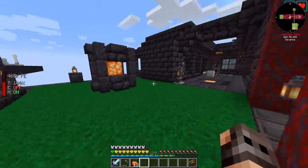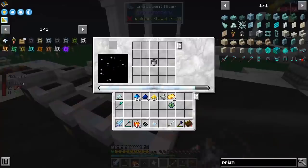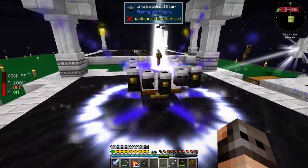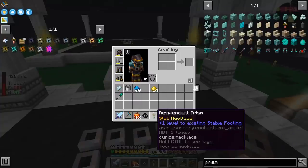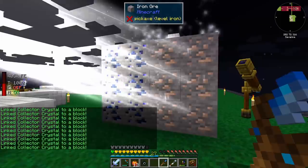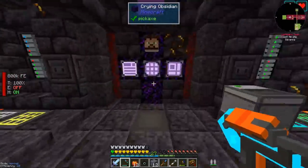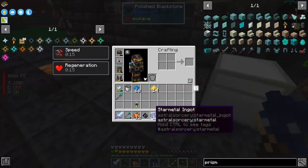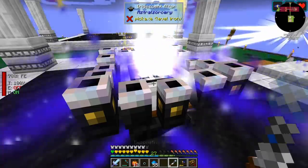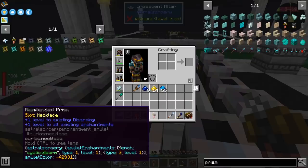So first things first, we need to make our shifting star. There you go, it's ready. I just had to go and pick up an eye of the ender, but I think we have everything in order to make you. This will have random attributes, so we will see what we get. Moment of truth — plus one level to existing stable footing. You're garbage. But we should be able to change the attributes by using this recipe. We need more stardust. I'm making two resonating gems, just in case we have to do it twice. Give me something good. Third time's the charm — plus one level to all existing enchantments. That is good.